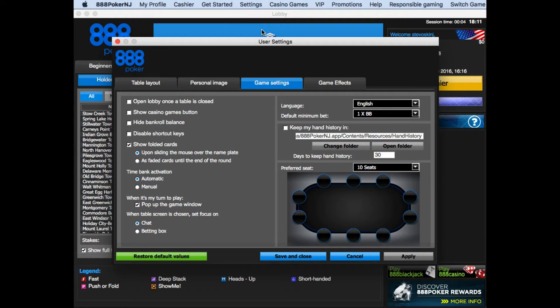Check the checkbox labelled 'Keep my hand history in.' Set days to keep hand history to 9999 — that's the maximum value you can put in — and click Apply.